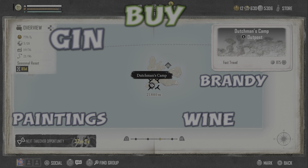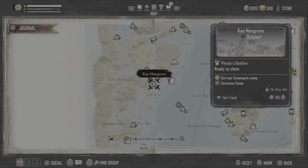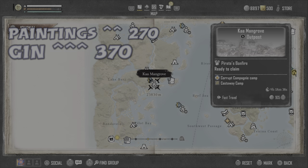Sometimes the traders aren't there, but here at the Dutch Mccamp these are where we're going to be buying our gin, our paintings, and our brand new wine — that's always going to be there as far as I know. Most of us go here to Kia Mangrove to sell our paintings and our gin.